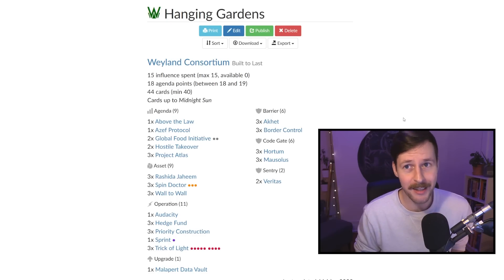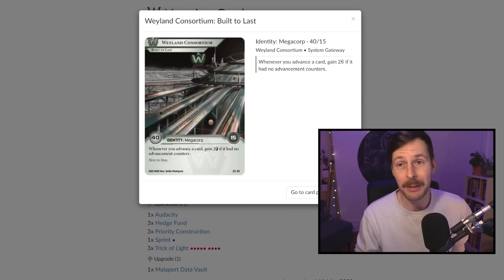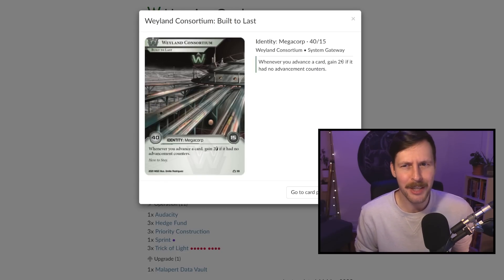This is Hanging Gardens, our standard list. We are playing as an ID: Weyland Consortium Built to Last. We're playing a 44-card deck — that smaller deck size is generally pretty appreciated. And we get some extra credits when we advance our cards. In this deck, this will either be your agendas or sometimes advancing our ice. This ability isn't the most notable thing, but the deck size is nice and consistent.